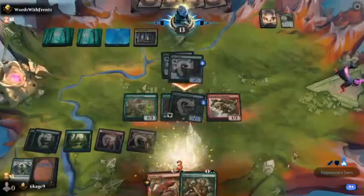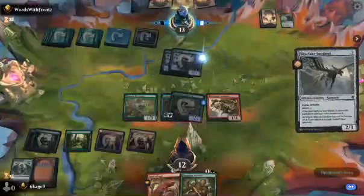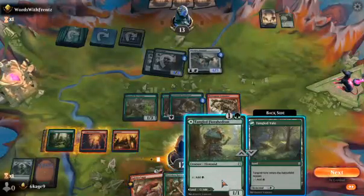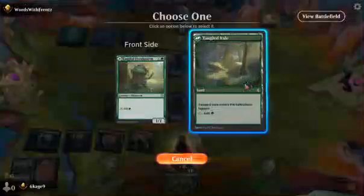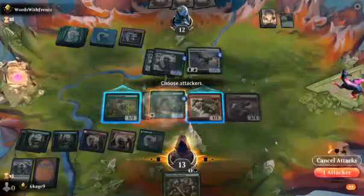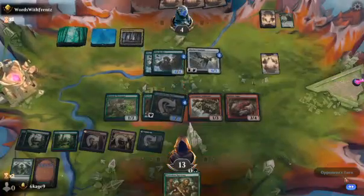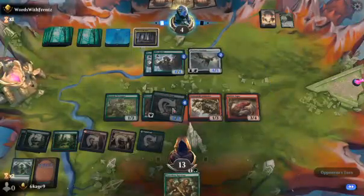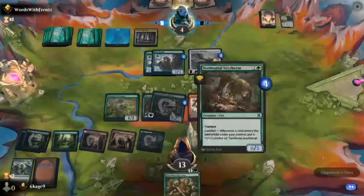No blocks again. I'll just let it go through because now he doesn't have a blocker. Now he has a blocker — Flying Defender at 4-5. I'll drop the Spitfire before we drop this land. I'm surprised he just took that. Got this Dauntless Survivor — I'm going to drop it next turn and pop a 1-1 counter on my Territorial Scythe card. I think that's my favorite card I pulled from this draft, even if it is just a common.